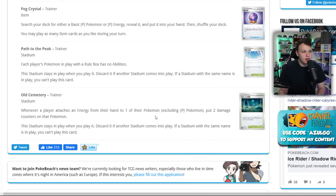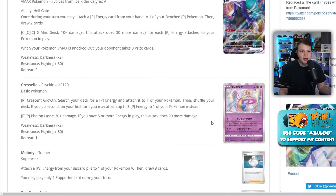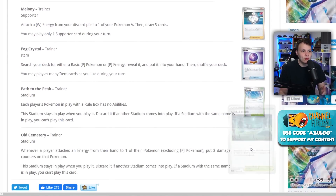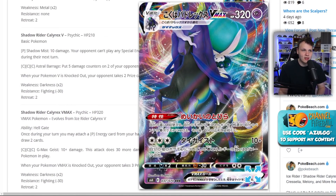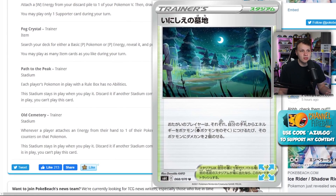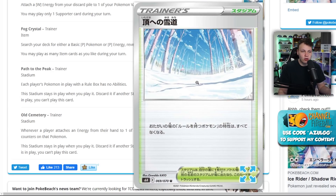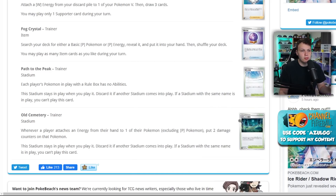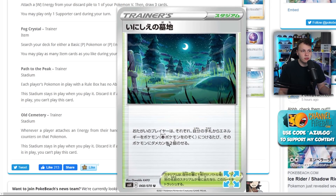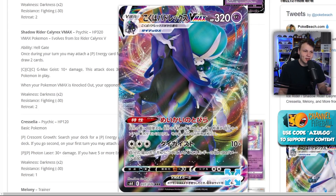Old Cemetery is a Stadium where whenever a player attaches an energy from their hand to one of their Pokémon, excluding Psychic Pokémon, they put two damage counters on that Pokémon. Shadow Rider already has a great counter-stadium to Path to the Peak in Old Cemetery — it's getting an insane amount of support in one set. Initially you'll probably play Swell in the Shadow Rider deck since it keeps threats out more aggressively, and switch to Old Cemetery after rotation.